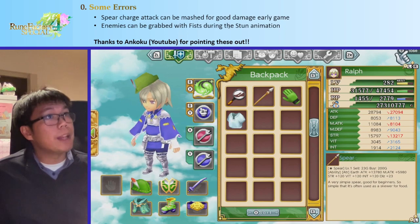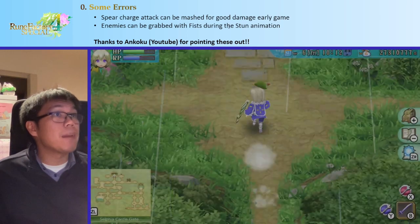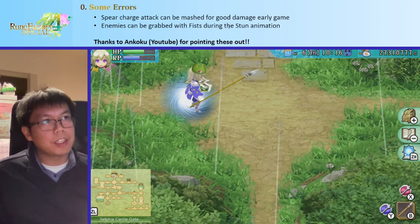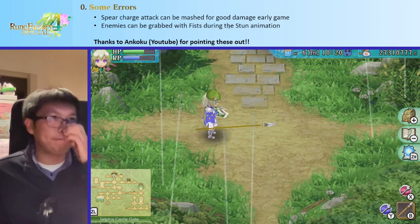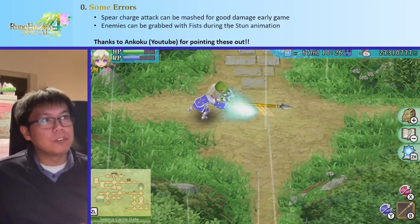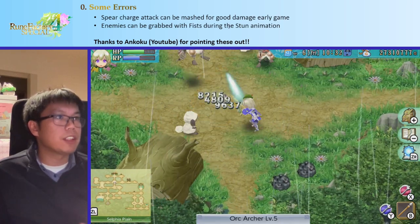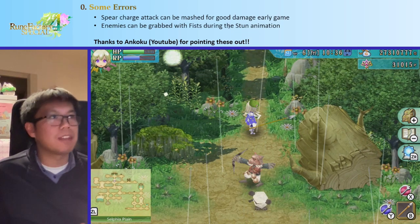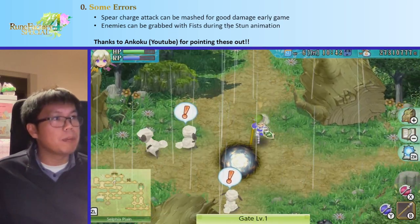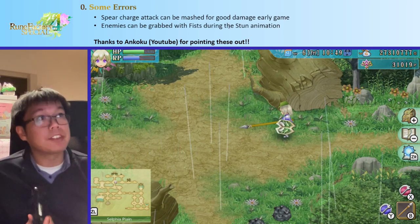I want to cover a few errors I made in the last video — thanks to Ankoku on YouTube for pointing these out. One is that the spear charge attack is actually pretty strong. I said it was weak because I thought it was a few hits and then one stab. But Ankoku pointed out you can keep mashing the attack button to attack many times before the final stab, which is great damage — especially early game, though late game it's probably outclassed by the rune ability called William Strike.